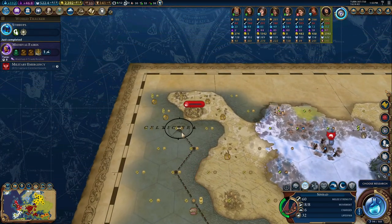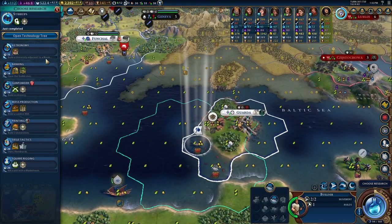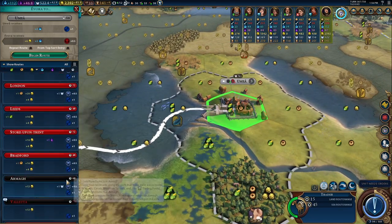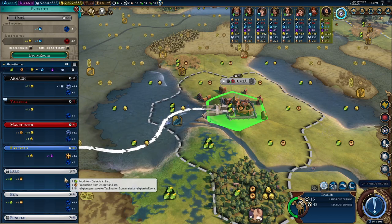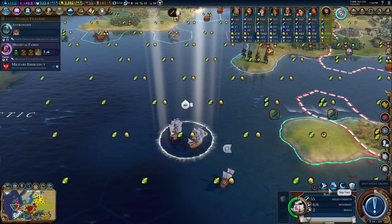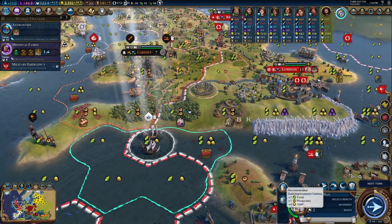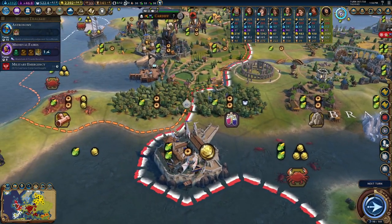There are actually some barbarians over here, so maybe I go over here with Sinbad. I'm kind of surprised no one has settled Iceland yet. Build some fishing boats on there, and let's send this to Germany. We could also send this to England to get plus 20 per turn — but I think we'll just send this to Germany and get the plus four science. Let's go build a Fetoria here and we will get the bonus. I love that model.